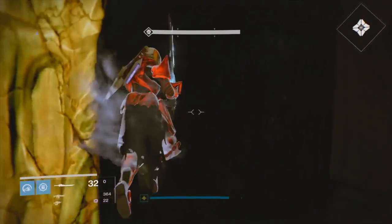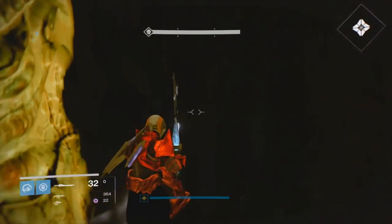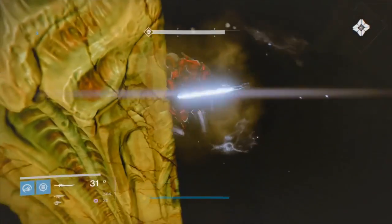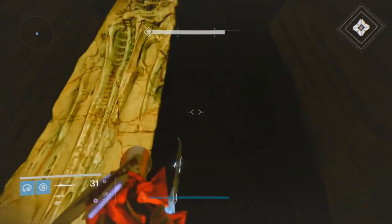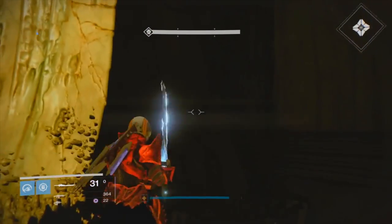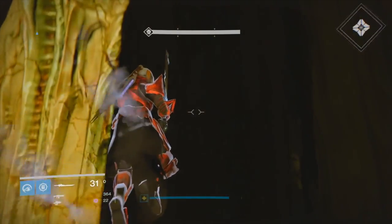What you're going to do is you're going to see three totems — two on the outside and one on the inside. Make your way to those totems and jump up until you're able to stand like I am now. I had a Titan, but you can do this with a Hunter and also a Warlock if you want. Make sure you guys have a sword to do this just in case you need it.